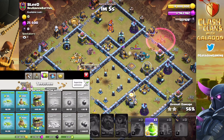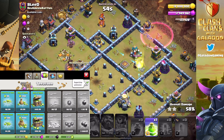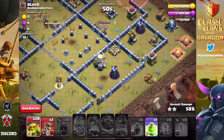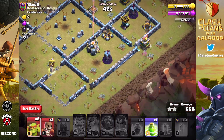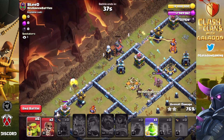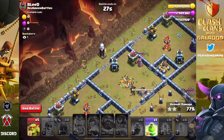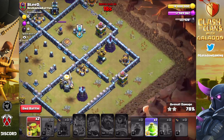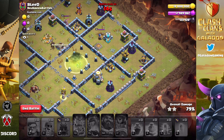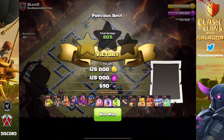You've seen this attack done dozens if not hundreds of times on my channel. We roll in with six super wall breakers, three haste, three rage, one jump - the siege machine is the log launcher. The heroes are long gone and at this point we're just cleaning up around the outside. We've destroyed all of the other loot-bearing buildings, and we actually come shockingly close to a three star attack using sneaky goblins - in fact we're at 80% as we finally wrap up this raid.